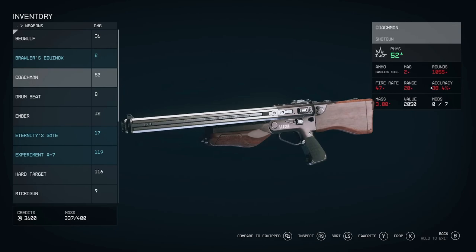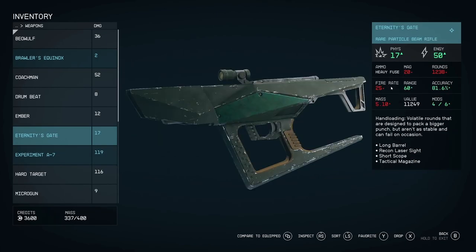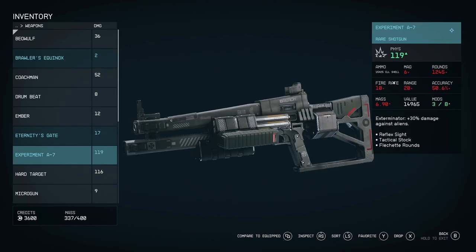Let me explain why. You can see the fire rate — 47. 47 what? Shots in 30 seconds, 10 seconds, 5 seconds, a minute? I first thought it was per minute, but then I saw some other weapons and it makes no sense. One has a magazine of six and a fire rate of only 10, which doesn't add up as shots per minute. And even as shots per 30 seconds, 10 shots with a 6-round magazine still doesn't really make sense.